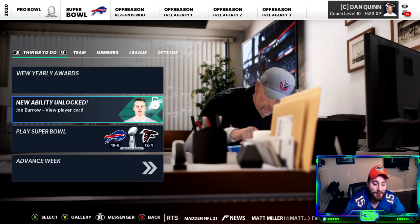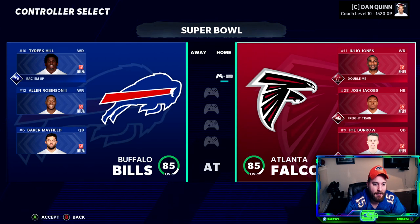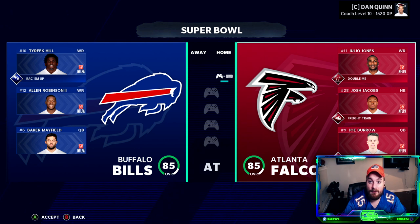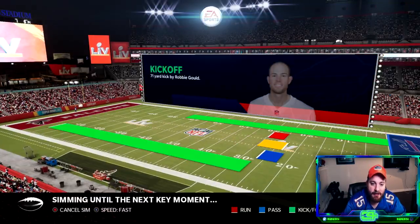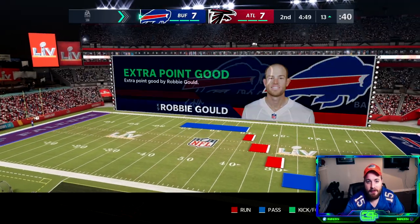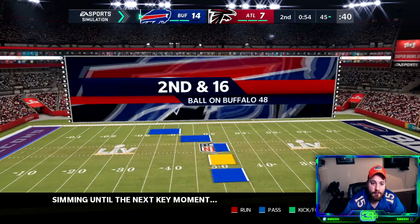Super Bowl against the 85-overall Bills — Tyreek Hill, Alan Robinson, and Baker Mayfield lead their offense. No X-factors but a star-heavy roster. We've been able to go toe-to-toe with offensive teams all playoff run, so I'm optimistic. Still have 'What Is Love' stuck in my head — at risk of copyright strike, this video needs some Night at the Roxbury soundtrack. We open with a 7-7 tie, the Bills' defense playing pretty well.